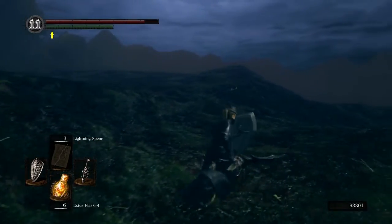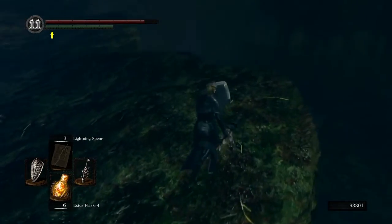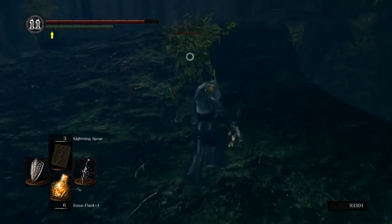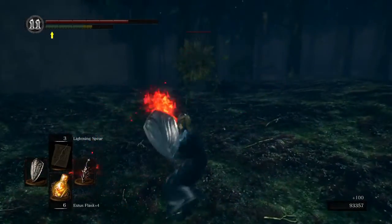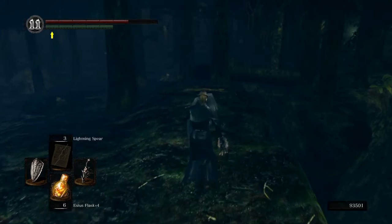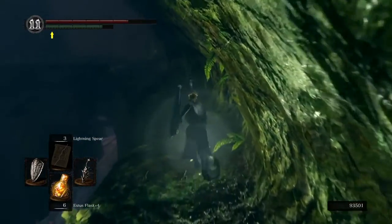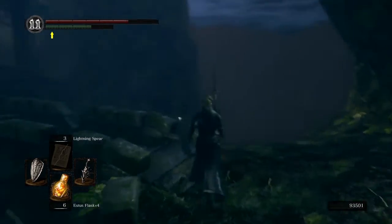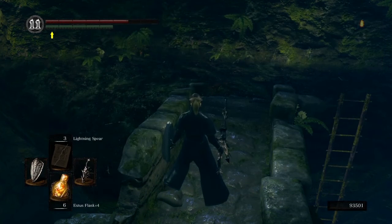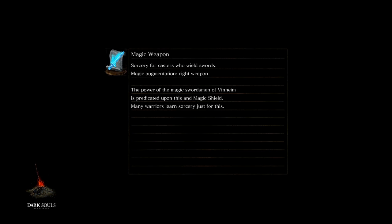I want to show you how to get back. Past the fallen tree and down the path, you're back at the ladder with the bridge. The cats are over there, the Hydra is down there — or was, rather. At this point I'm just going to use homeward bone. That's all there was to it — that was the rest of Darkroot.